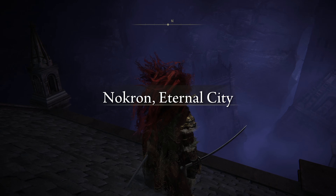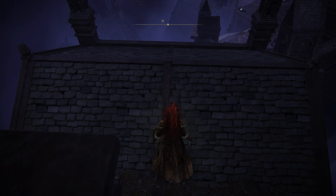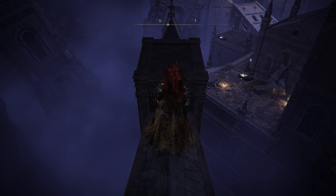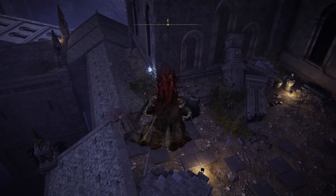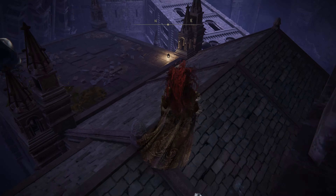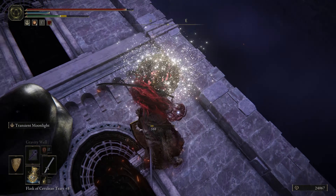This place is incredible — hidden underneath the map. Follow my path once again to get to the next Site of Grace, because there is a lot of parkour to do in here, but you can basically dodge all of the enemies. You don't have to fight them, just follow along.